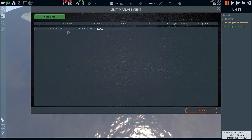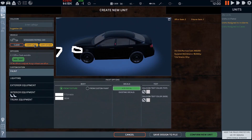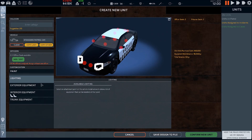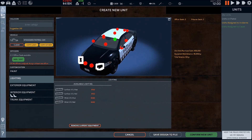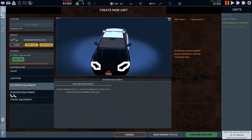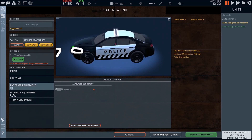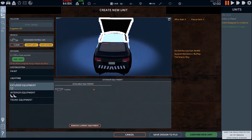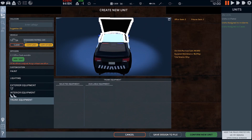Alrighty, confirm new unit. Copy last. Going to go with paint black and white — easy peasy. We're going to remove those extras, and go with a modern stealth light bar. For exterior equipment we're going to do push bumper. So the only thing I changed is I took off the hideaways and added a full light bar and trunk setup. Easy peasy lemon squeezy.